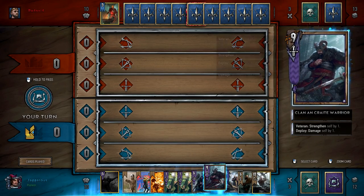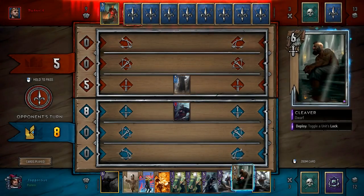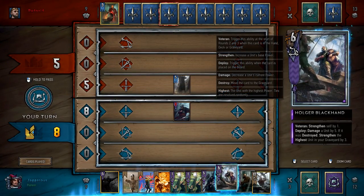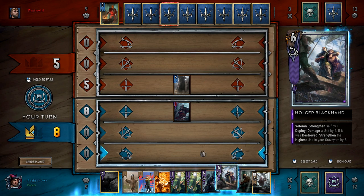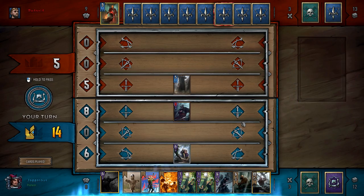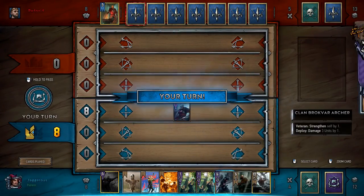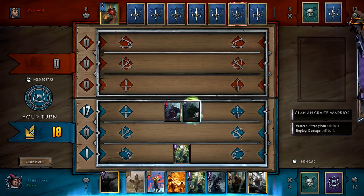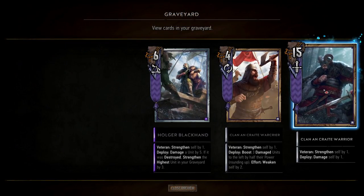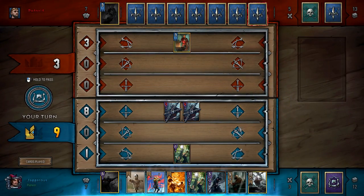What we can actually do here is use our Priestess of Freya and set up a second buffing station with the Clan an Craite Warriors — play one, resurrect one, and then War Crier them. Holger Blackhand: 'veteran, strengthen self by one, deploy — damage a unit by five; if it was destroyed, strengthen the highest unit in the graveyard.' So we can tactically play this and kill that unit, and in killing it we've strengthened this Clan an Craite Warrior even more, which means when we resurrect him... oh, I picked the wrong one. Oh my god, that's terrible.